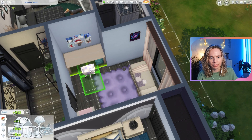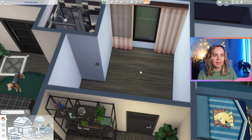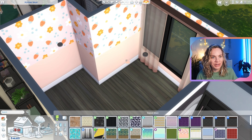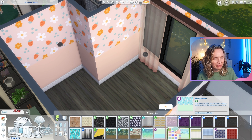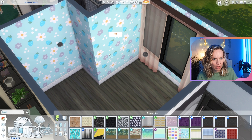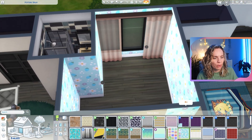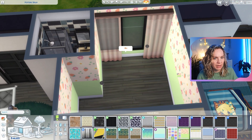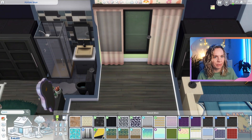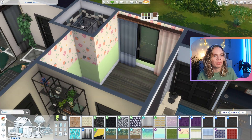I like the color scheme but maybe we can do something else for a change. We could do this very colorful wallpaper from the Pastel Pop kit — maybe in purple, or this one in blue which is so cute, or green and pink. Yes, I like the green and pink. Let's do that, with blue curtains to go with it.